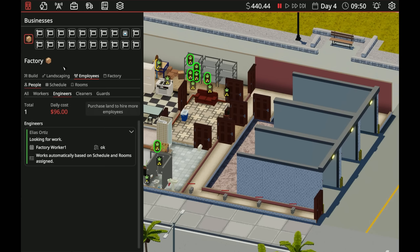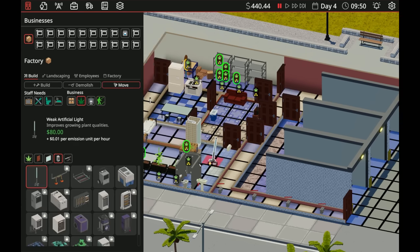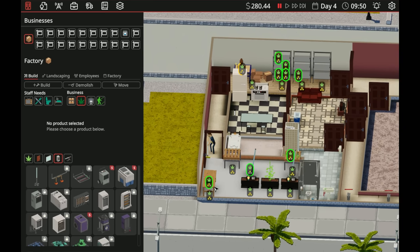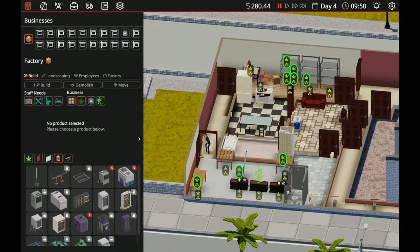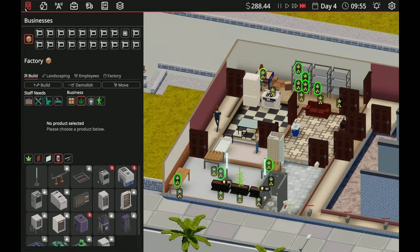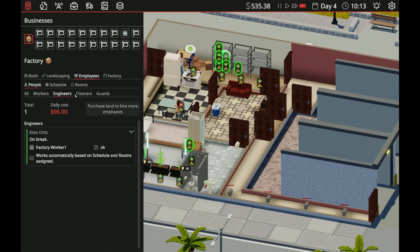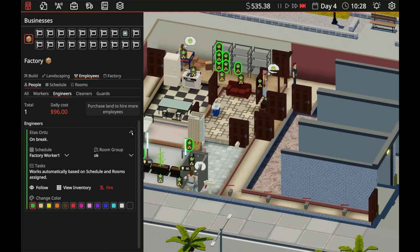They're going to go to the okay area for now, and then I want them on one of these schedules — Factory Worker One. We also want to go to build and get our lights back. Put a light in here and a light in here — that makes everything three star. That'll make this three star which makes everything worth more. That is huge. Let's actually see what the engineer can do — schedule and rooms.